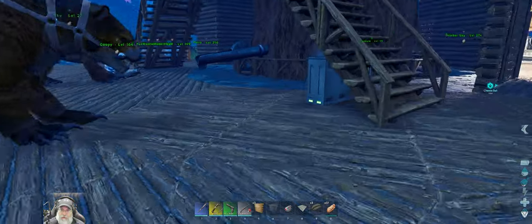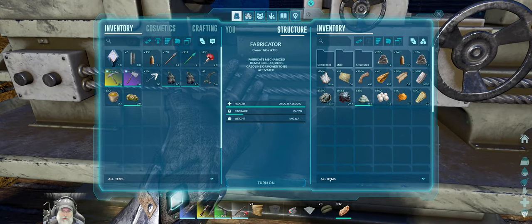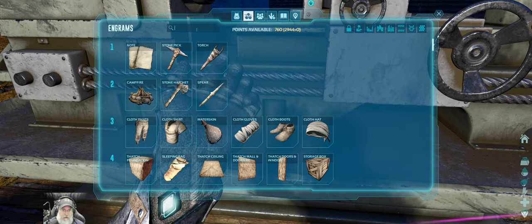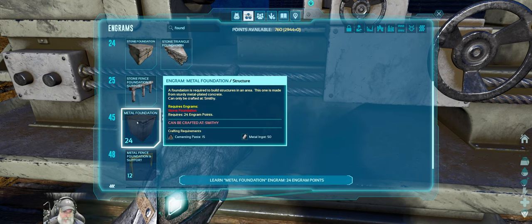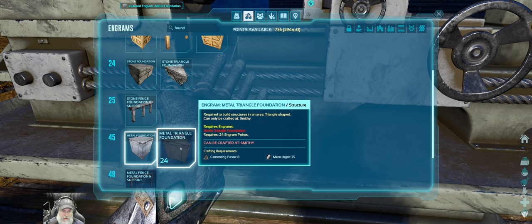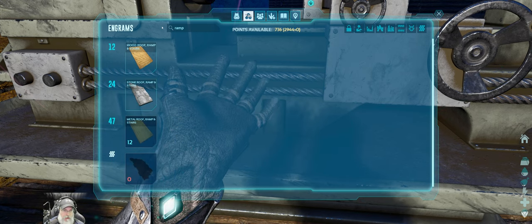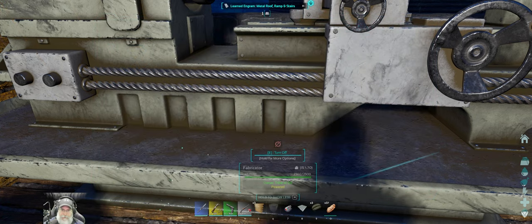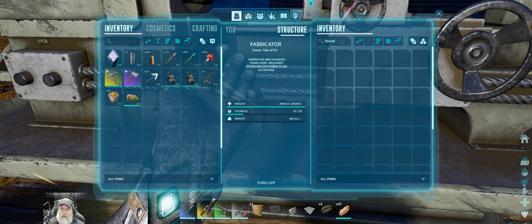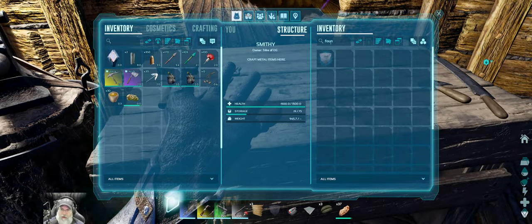Back to what we were doing — we need to make five more metal foundations. Let's turn this on. I don't think I actually have that learned, so let's learn that. Metal foundation, metal triangle foundation — I'm not going to learn that quite yet. But we do want the ramps. We must make those in the smithy, not the fabricator.